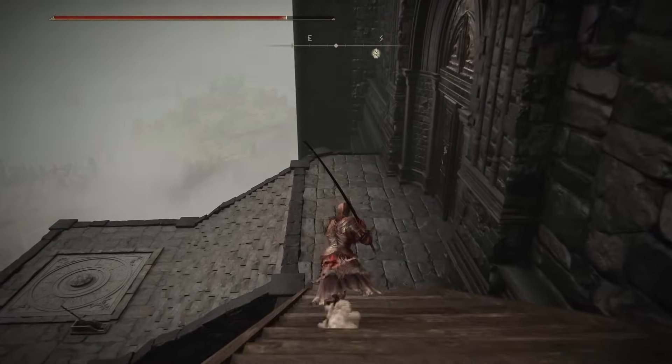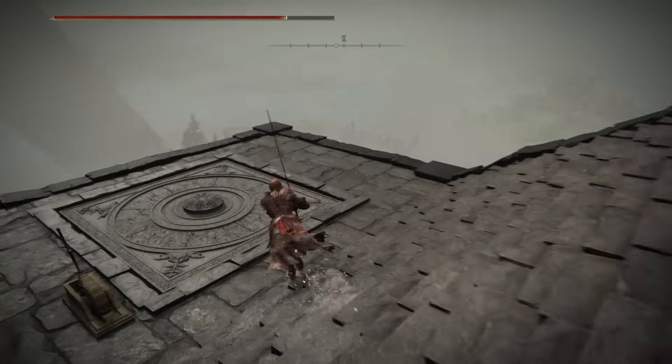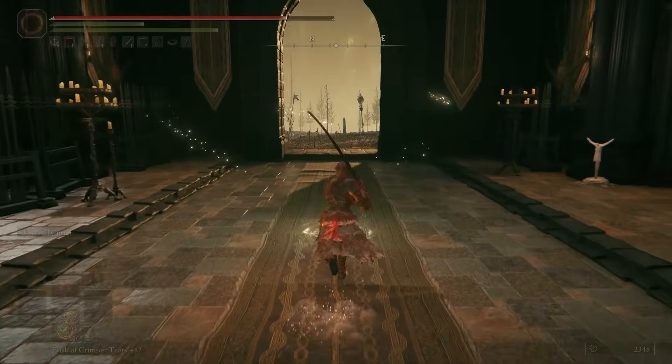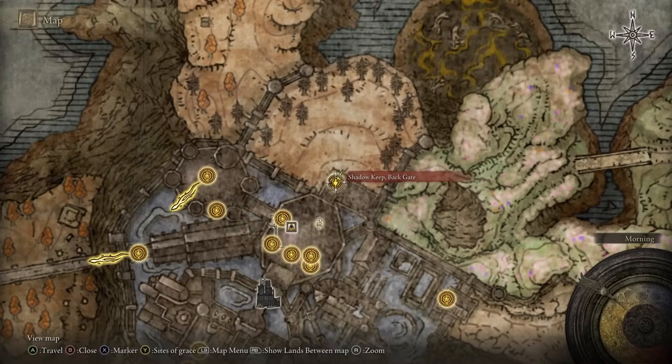From here, we're going to proceed down this pathway in front of you - it's the only way you can go. You'll see there is another lift that we can go ahead and take. Once you get to the bottom, there will be a Site of Grace that you can collect here. This is the Shadowkeep Backgate Site of Grace.